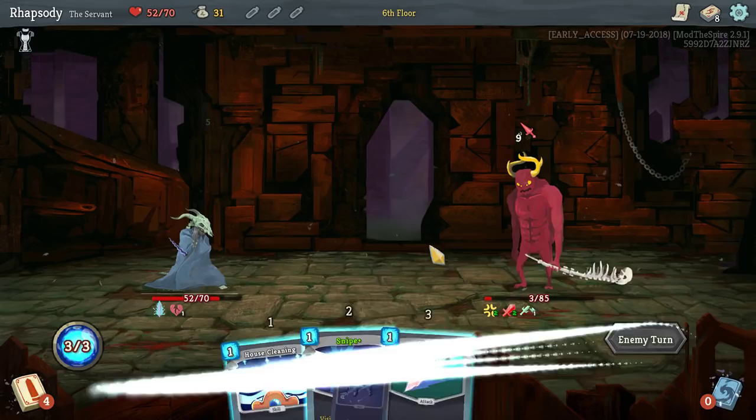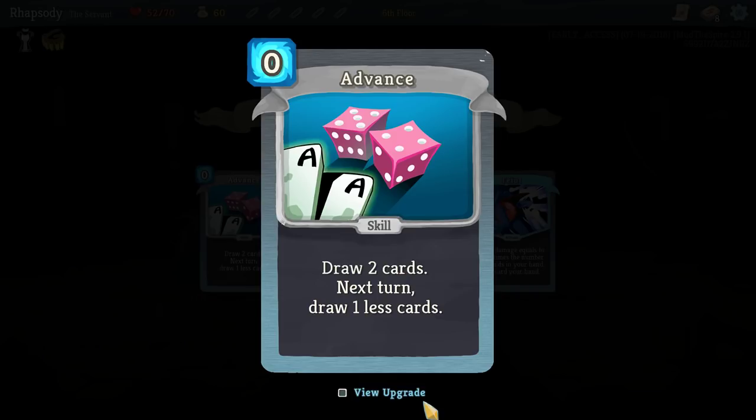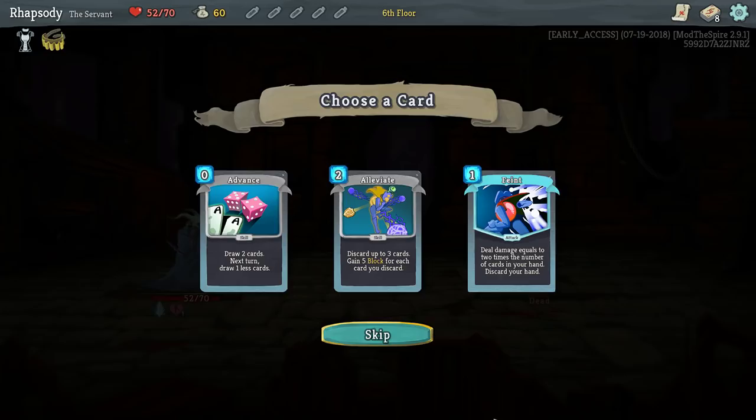Potion Belt: upon pickup, gain two potion slots, as well as Advance, Alleviate, and Fame. Advance as it currently stands is zero cost — it's a card itself so you have to draw it initially, then you draw one fuel card for the turn after you play it, so that's a two-card deficit. But it draws two cards, and the upgrade makes it draw three, so it has a net positive effect at that point.